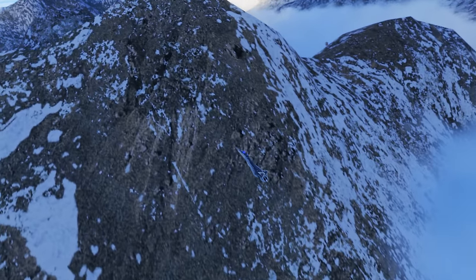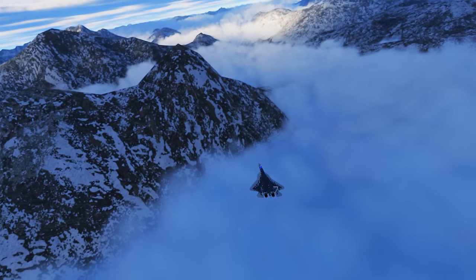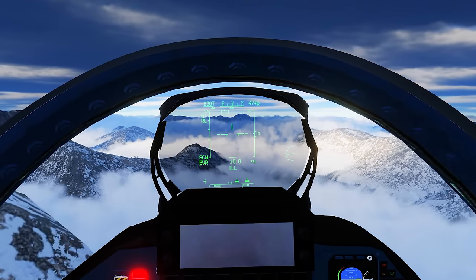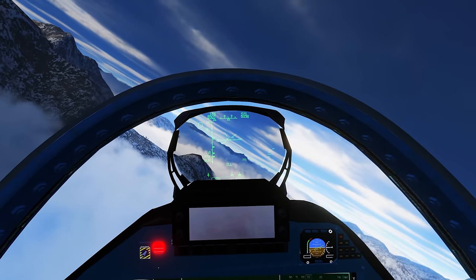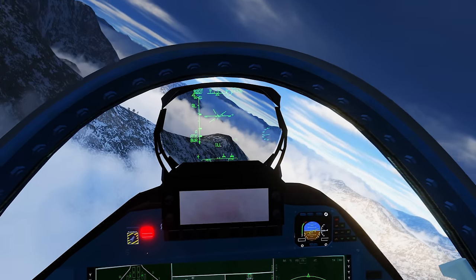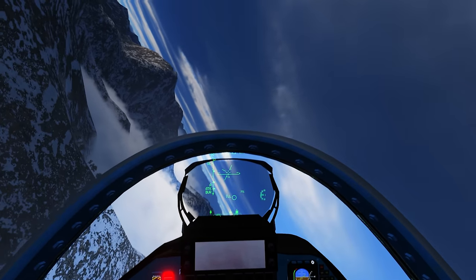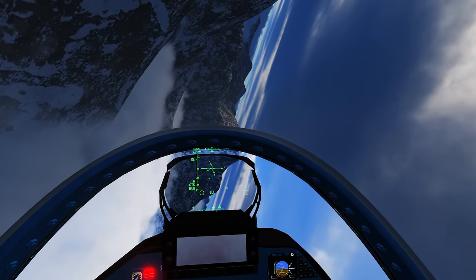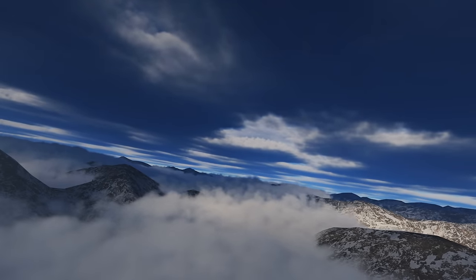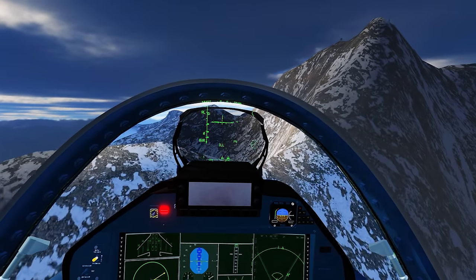We got him on radar — very small signature off in the distance. I locked him and he locked me at the same time. It's definitely the F-22. I'm going to break contact and use these big mountains. I'm going to set up a shooting position in the mountains, constantly fire missiles at him, and hide behind the ridgelines. That's my plan — we'll see if he pushes me.